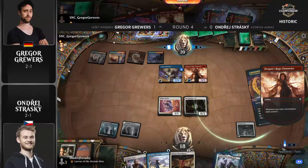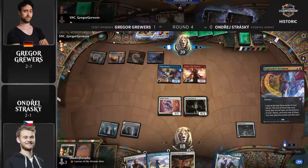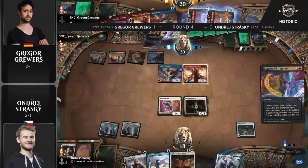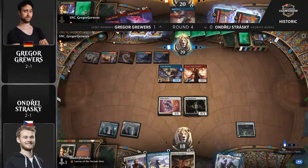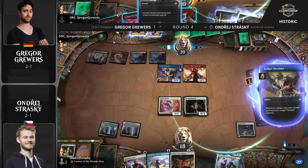Andre Strasky is in third place right now for the World Championship spot. He really does need to make it to Day Two — four is the magic number for Andre. This is a really tight race with about five or six players all tied up at 66 points. The way this match is going, it's not looking like a win for Andre Strasky. Gregor Gruers is just continuing to push the advantage — all the spells he could want, another Dragon's Rage Channeler, a Spell Pierce to protect against anything Strasky may have in hand.